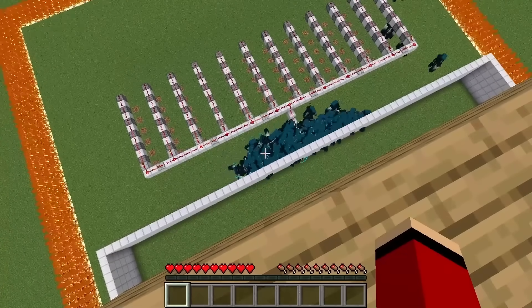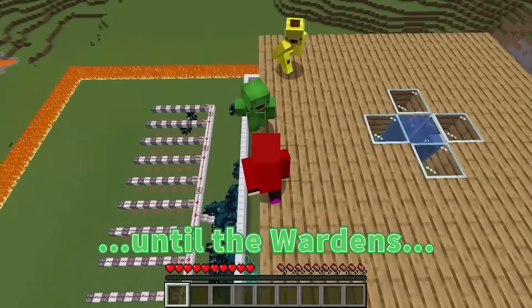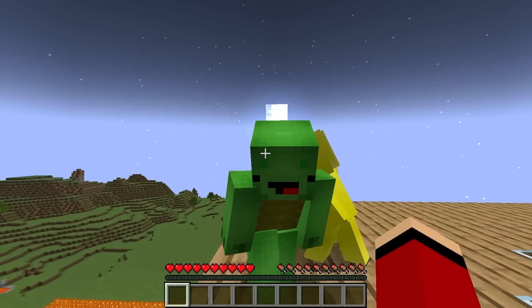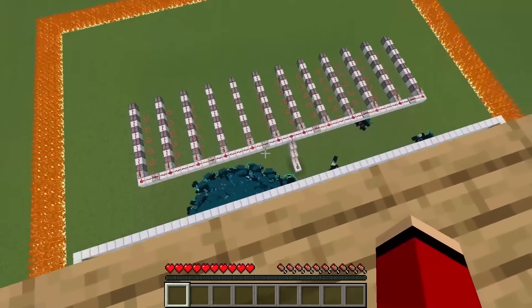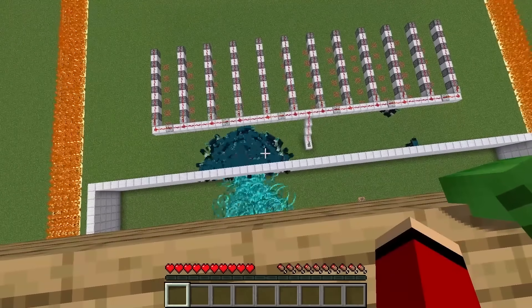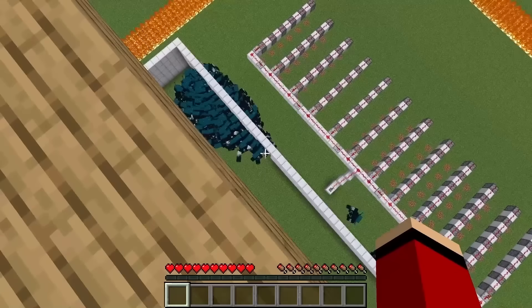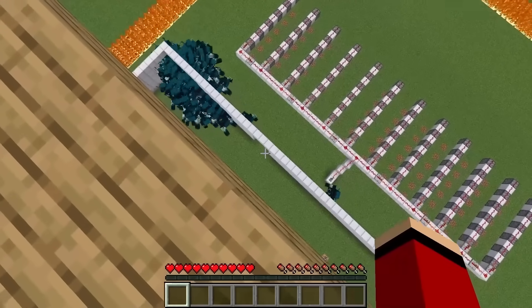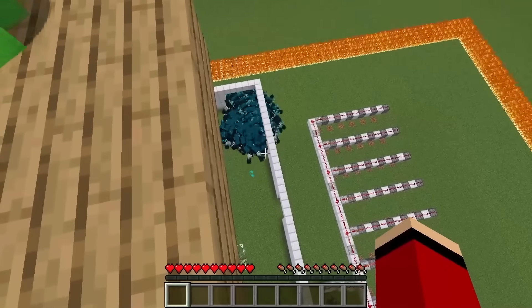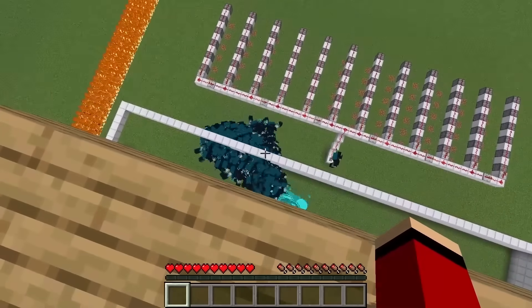The security wall seems to be keeping the Wardens out — that's good at least! Now we just wait until the Wardens decide to leave. As long as the wall holds, we're safe! Wait — how did they break through the wall? Seriously? What are we supposed to do now? The Wardens are destroying the wall!